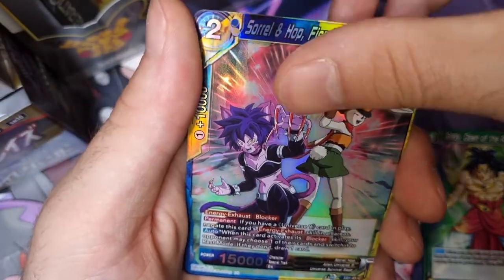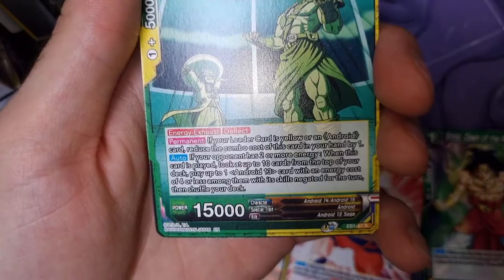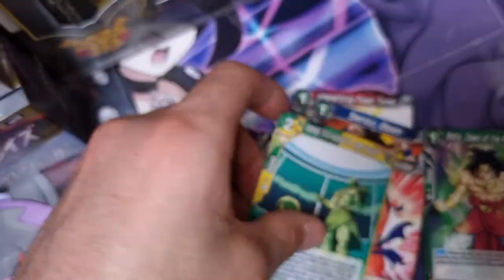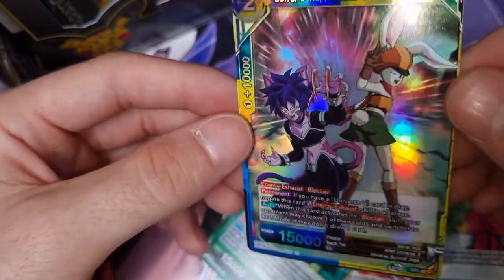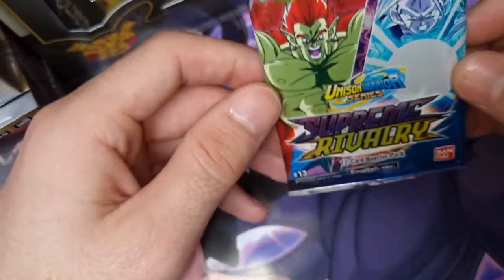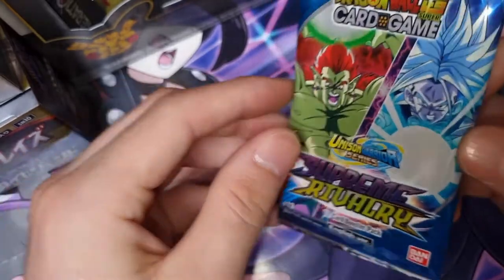Brawly Dawn of the Rampage, and the hollow is Sorrel and Hop, Friends of the Universe 9 - common hollow. So the last card will be the rare, and it's just a rare non-hollow. So I'm guessing you have a reverse hollow slot in this set, which would be this card, and then you get your rare. Now we're moving on to Supreme Rivalry.